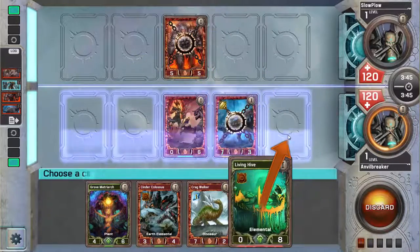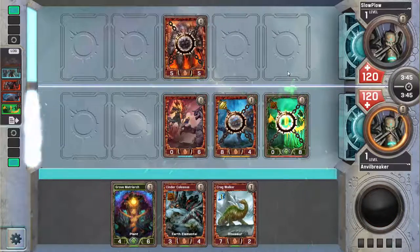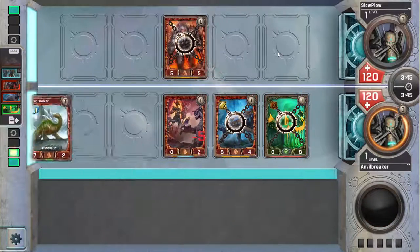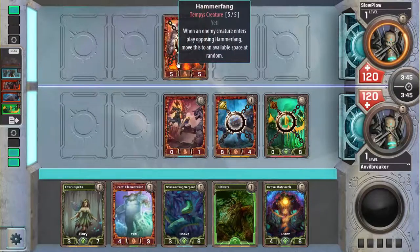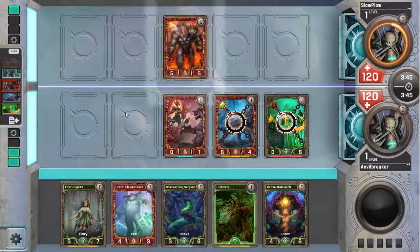I want to play it here because Ordnance Captain is a Formation card. And then I'll play Living Hive in this side lane. If he has an Ordnance Captain, he can kill my creature but I get to kill it as well. So I get to play Guitar Sprite in front of Hammer Fang and then see where it moves.